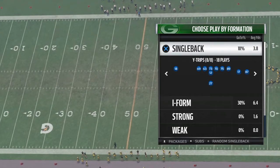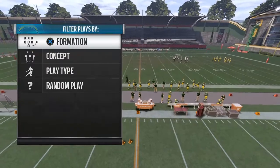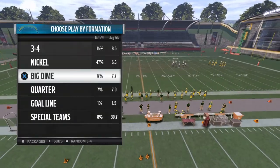Anyway, this play is Wide Trips Single Back — Wide Trips — in the Green Bay Packers playbook, and the play is called the PA Zone Shot. This is a cover six beater.